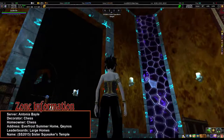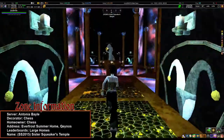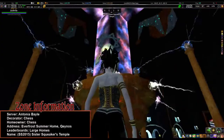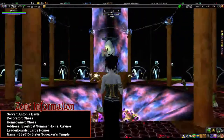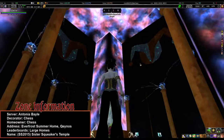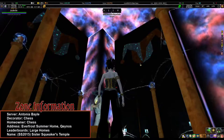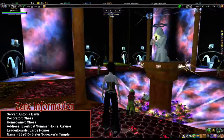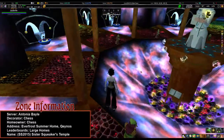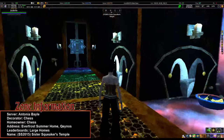Kudos, Chess! I highly advise other people to come and visit this because I keep laughing, so that should tell you something. I didn't notice the halo the first time — that is too funny. Come see. And then the jester's on the wall — that's impressive. So this is Sister Squeaker's Temple under Large Homes by Chess. Really well done, Chess. Congratulations, I am impressed and highly amused. Good luck in the judging, and thanks for participating.